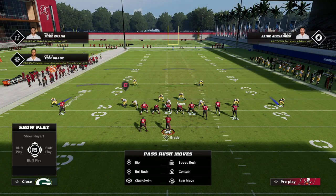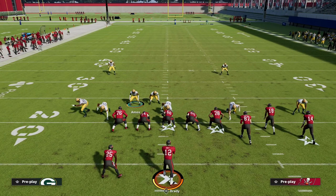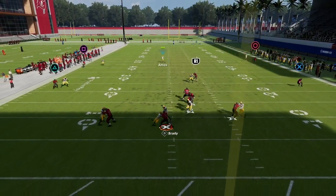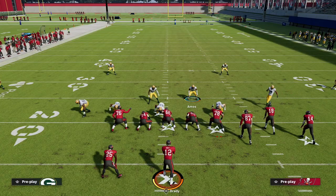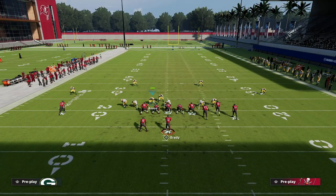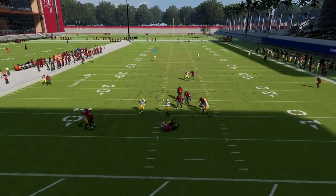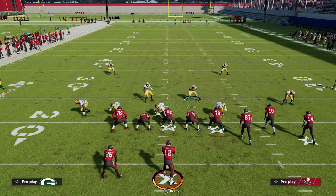Take this player and move him right in between the guard and the tackle. What you'll see is this pressure will come through the A-gap and come off the edge on the backside of the formation. Spread your D-line, blitz your nickel corner or slot corner — you can press out of this if you want, or you don't have to. This blitz will come off the edge and typically through the A-gap as well for pressure.